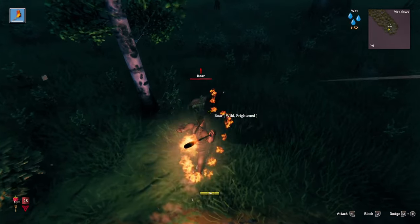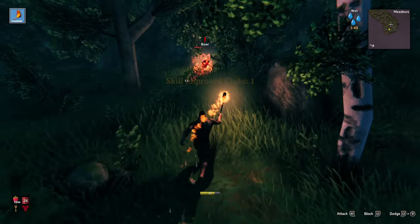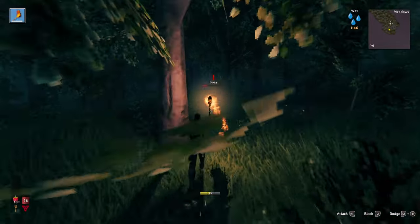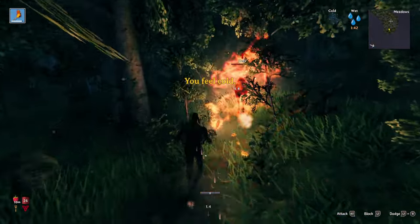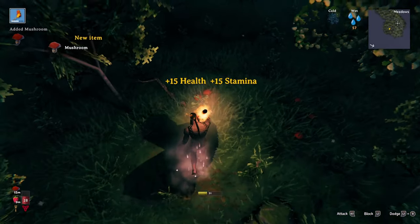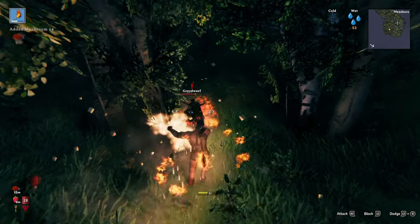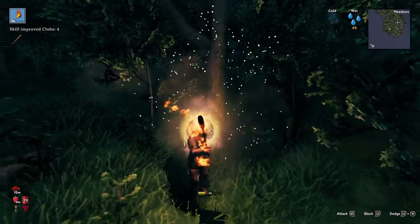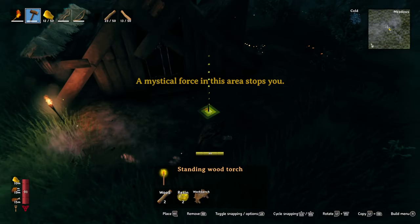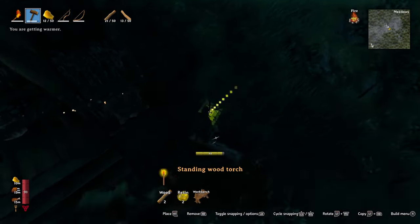Fire is a powerful resource in Valheim — in fact, one of your two starting items is a torch, and for good reason. Almost all enemies that spawn in the meadows early game are afraid of fire, making you basically invulnerable when carrying a torch. The torch also acts as a melee weapon and is really effective against graylings and boars because they are weak to fire. You can also place standing torches and campfires around your base or logging area to keep graylings and boars at bay.